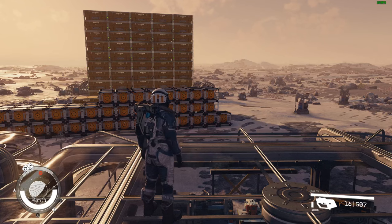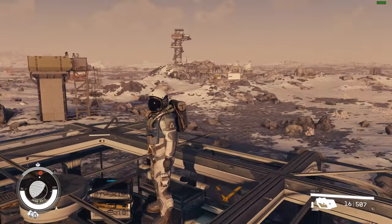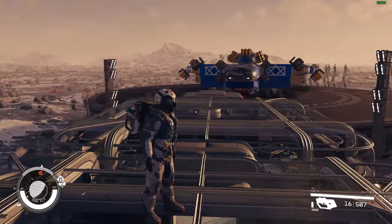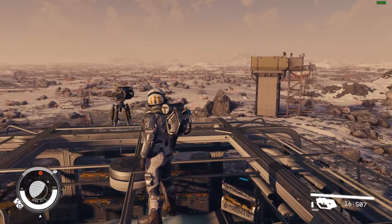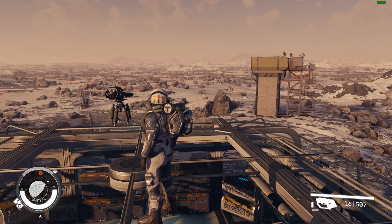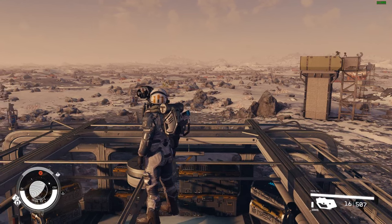Hello everyone, welcome to another edition of Starfield Essentials. My name is Richard, and in today's video we're going to take a quick look at my O2 Shot farm. The O2 Shot is a chem that you can craft — it's a combination of snake oil, amp, and metabolic agent. I decided to create this farm just to try this process, inspired by a Reddit user named JustWannaSaveThings.